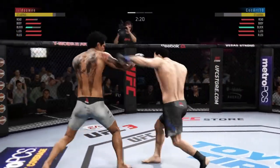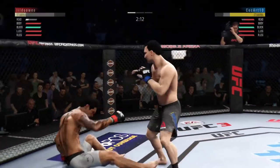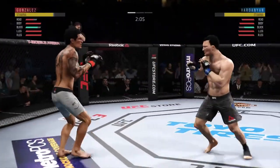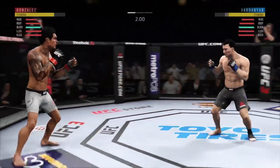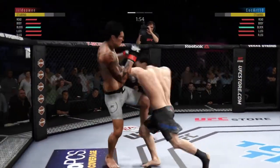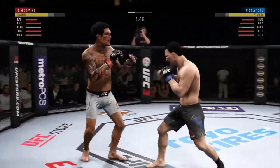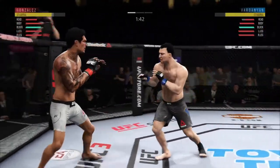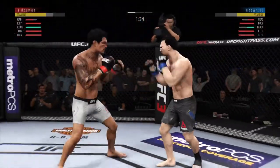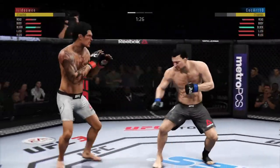He blocks the punch. Lands a big right hand there. Starting to snap off that jab — this could be it. Body kick, look at that. He's got good accuracy on that jab. Leg kick is there. Look at the feint with that punch, right hand upstairs. And he continues to snap off these jabs — good way to keep his opponent at distance.